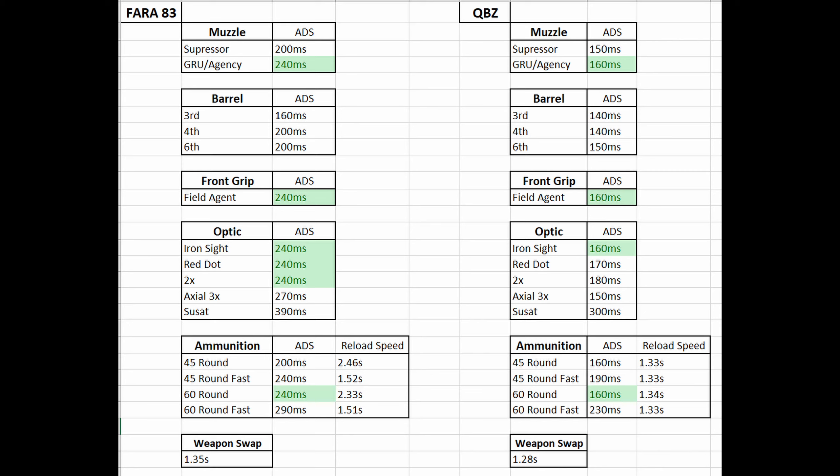The big decision you'll be making with the Fara is the ammunition. Right off the bat, the 60 round fast mag is out — it increases reload speed significantly, but it also significantly increases ADS, meaning SMGs would outperform you. What you can do is run the 45 round or 45 round fast mag depending on how the ADS feels, or if you don't care about reload speed, just run the standard 60 round mag.